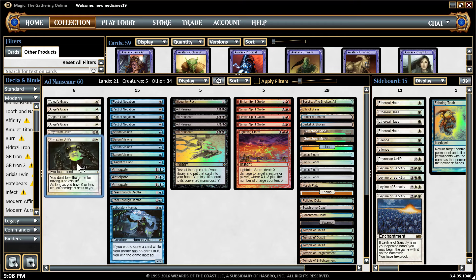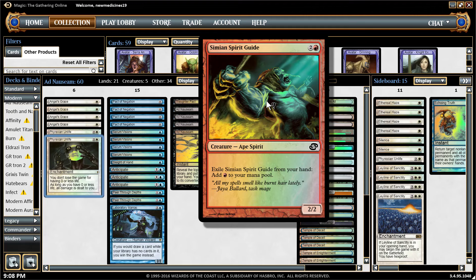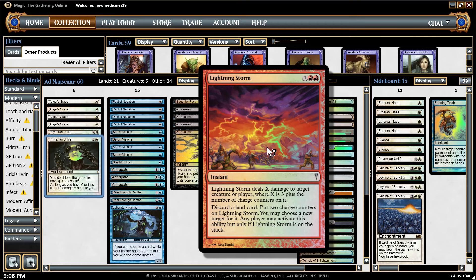Once you're able to resolve your combo, what you're looking for are these red cards. One is Simian Spirit Guide, which lets you exile it from your hand to add one red mana to your mana pool, so you can cast Lightning Storm. Lightning Storm is a one colorless and two red spell that deals X damage to target creature or player, where X is three plus the number of charge counters on it. Basically you have a bonus of three damage, and each land card you discard adds two charge counters, meaning two more damage.